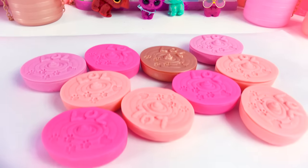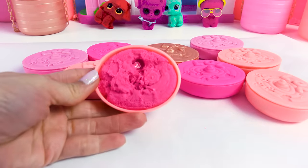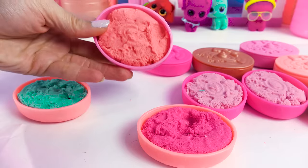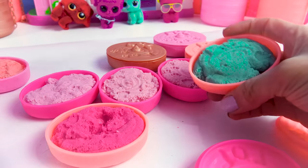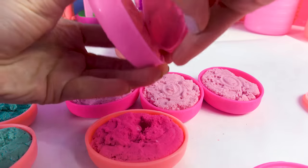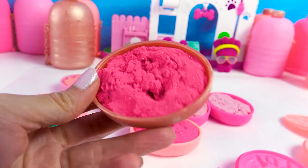Alright, we got all of our sand surprise out of the bottles. Now we just have to open each one and see what colors we have. We've got hot pink, baby pink, another baby pink, teal, coral, baby pink — and I got a little bit of teal in there. Black, teal, teal, coral, and the last gold one. That one's a special glittery hot pink.